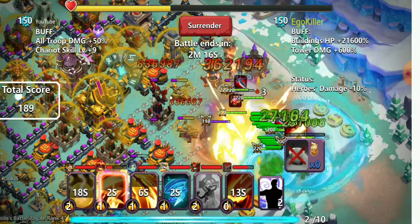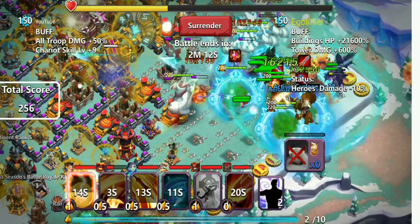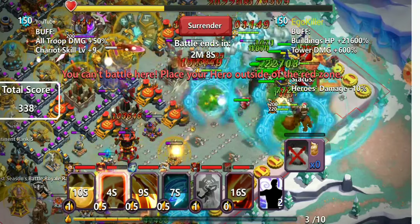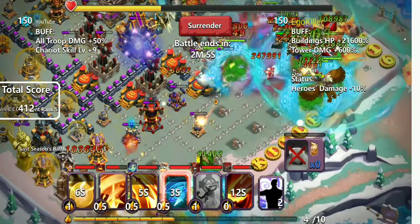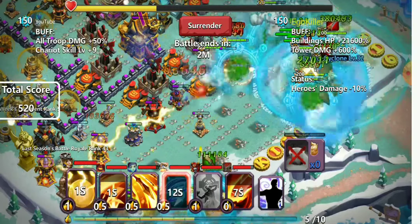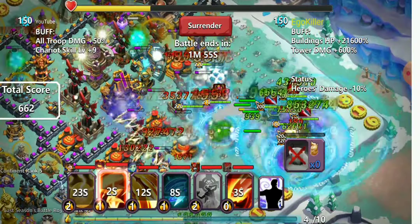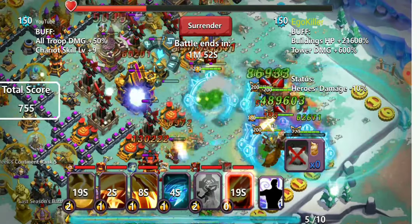I'm pretty sure those are the correct results that are going to happen. The strategy I'm using is throwing Pen down first. As soon as Pen goes down, all the other heroes come in and hit Pen. As soon as they all use their specials, I drop everything. I first started with X-Fan — as soon as X-Fan goes down, I drop the rest of the heroes.